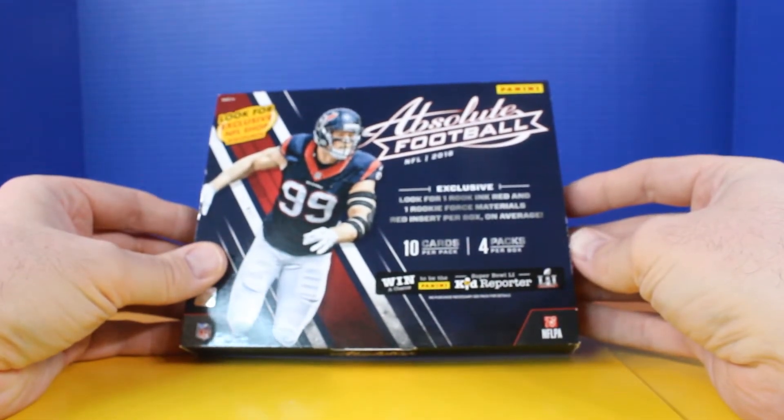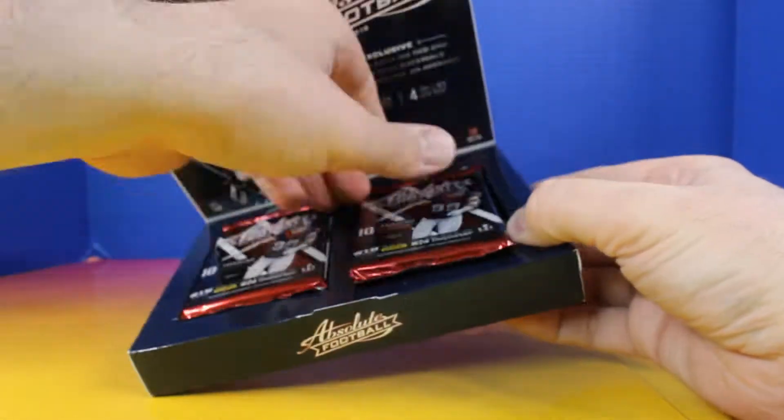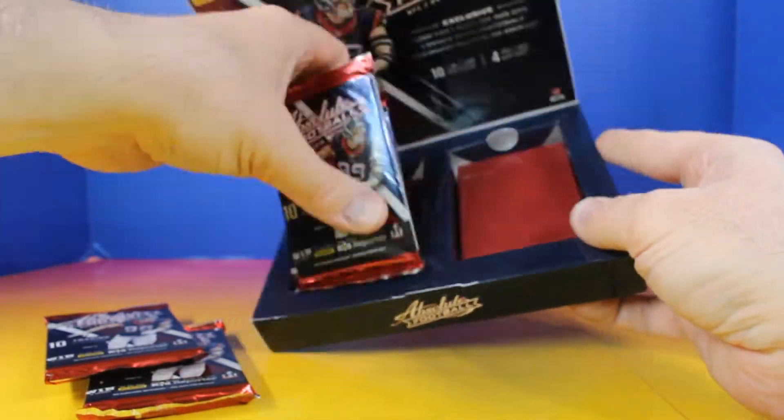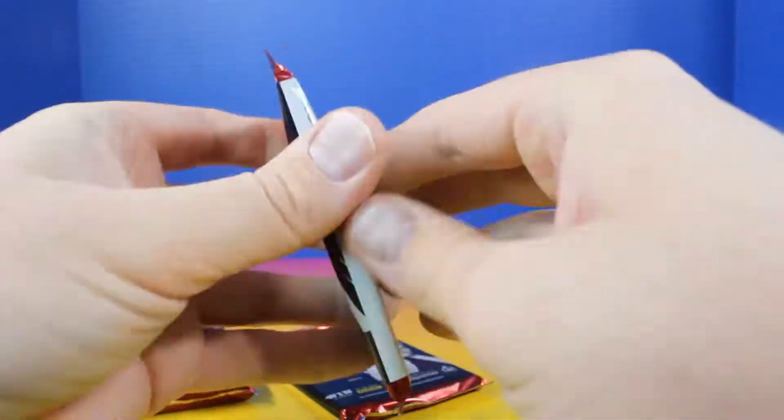So it says look for one Rookie Inc. red and one Rookie E-Force materials. There are four packs total, ten trading cards per pack.